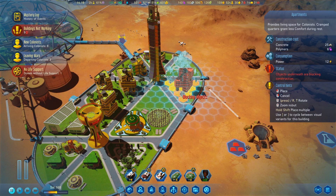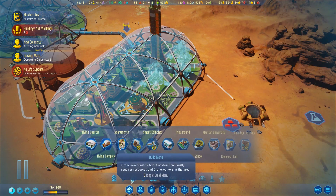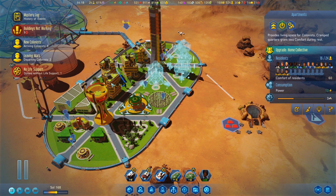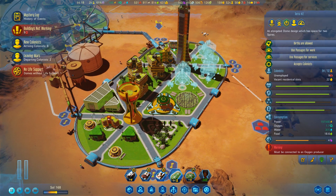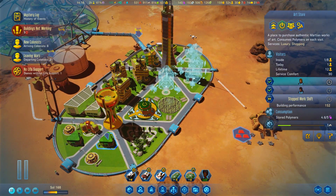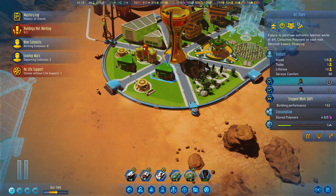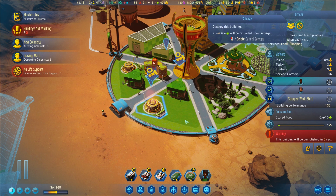These give 24 each, right? 24, 24, 24 — so that would be 72 people. Three more of these and that would give us 184. Still not quite where we need to be. I need more space. Let's demolish these guys because I need another apartment, unfortunately. There are earth-sick colonists.